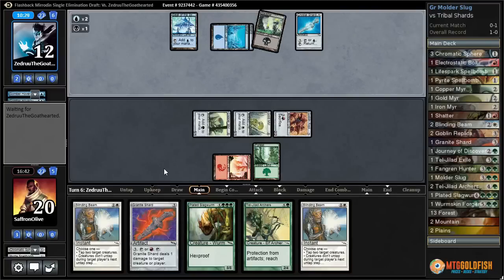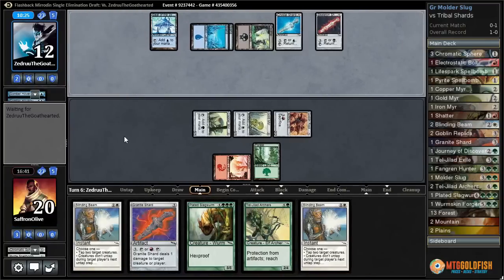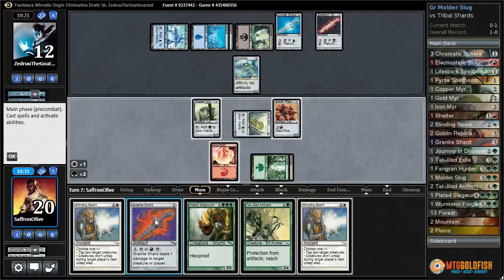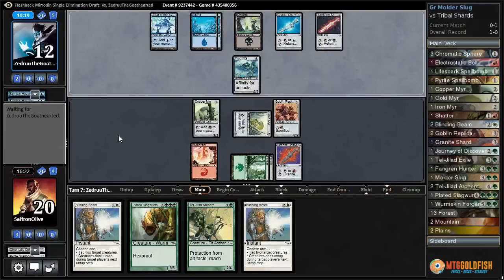Skeleton Shard doesn't do anything at the moment. Frogmite — come on, lands. There's a land, which is actually really sweet. Now we can — let's just play Granite Shard and we can start pinging. Not Crystal Shard — Granite Shard. They have — this is like the Shard matchup, good lord.